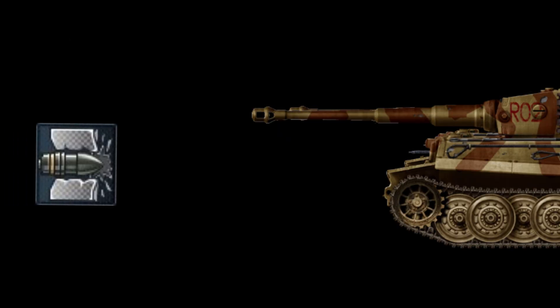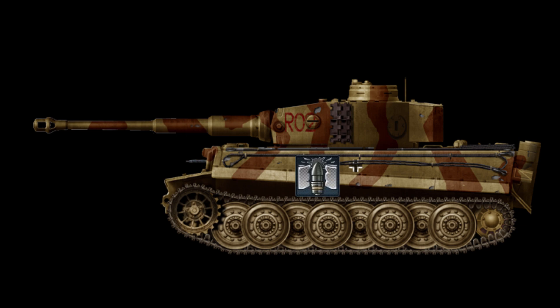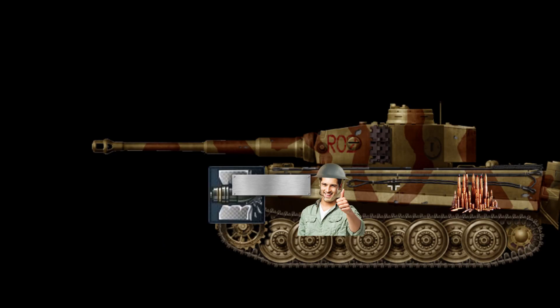Armor-piercing does just what it says — it pierces the armor of the enemy. While this shell does have good penetration, once it is inside a tank it won't do a lot since it doesn't have any explosive power inside it. But that doesn't mean nothing will happen; the penetrated armor can go inside the tank, literally exploding in the faces of the crew and hitting important parts.